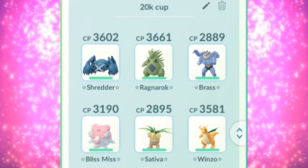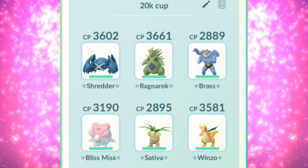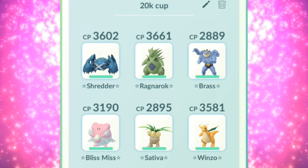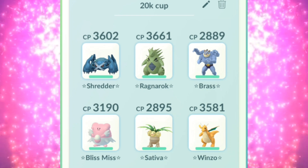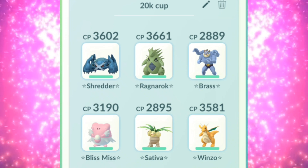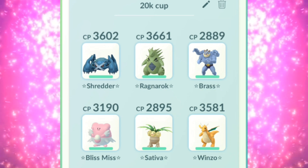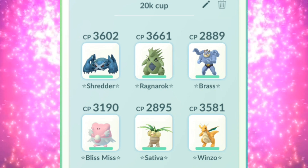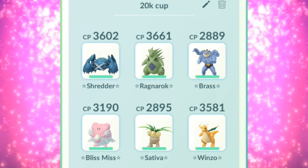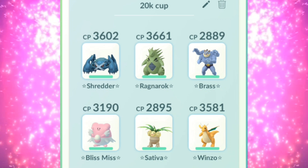On to the next one — we have the 2000 CP cup and this one is about 1900 as well, so it's right under. Once again, not a team that I would personally pick but it looks like it might hold its own a bit. For this one it's just a free-for-all — no matter what CP they have, it's just no legendaries. Now possibly there will be a way to turn on legendaries via options or just a customized match, so keep that in mind. Just trying to give you a visual on what you can maybe expect.